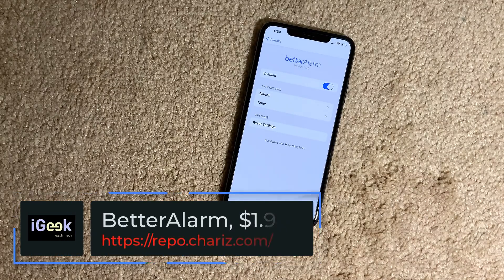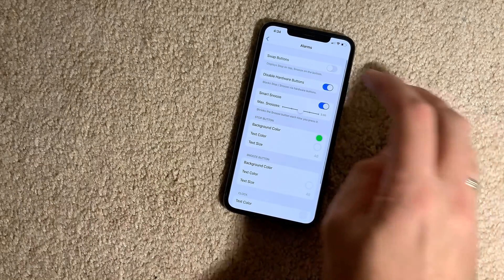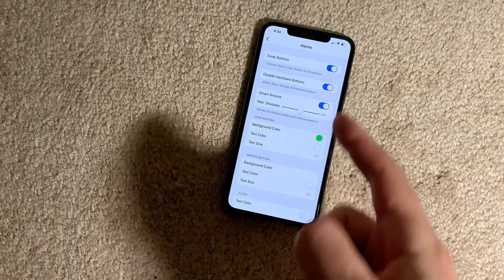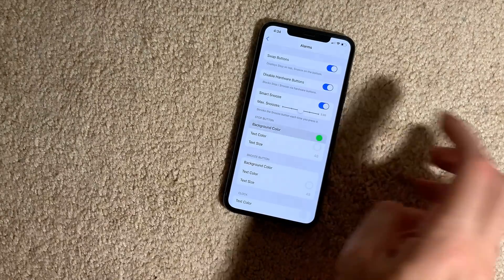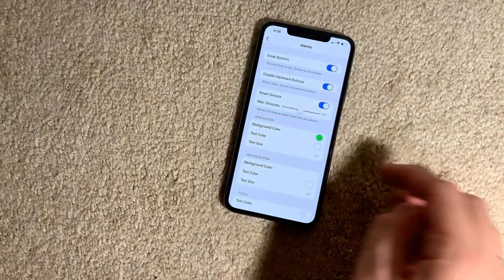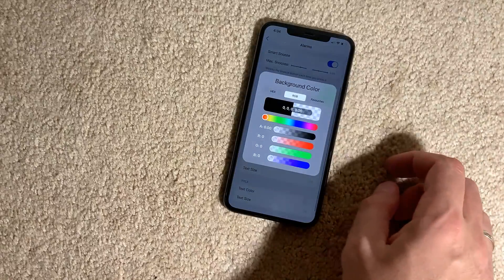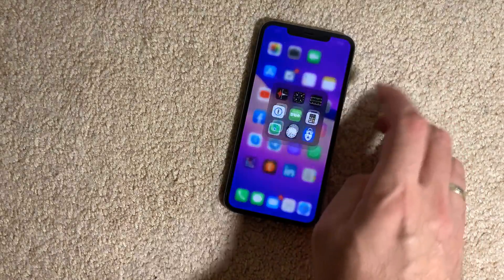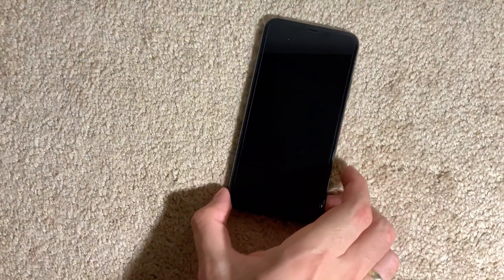The second tweak is also a paid one — it's called Better Alarm. It changes the complete interface of your waking alarm clock in the morning. You can easily swap the buttons between snooze and stop, disable hardware buttons, set a maximum number of snoozes, change the color of the whole screen, change the text color, text size, and the background color. There are many customizations available. I've set it up to ring and let's see how it goes.